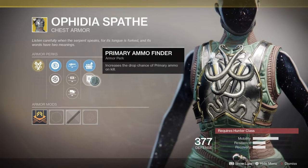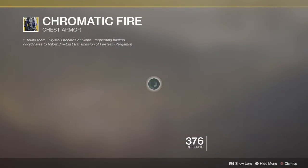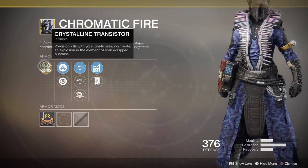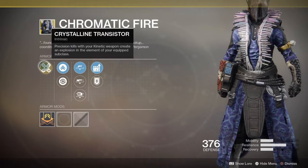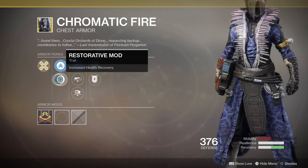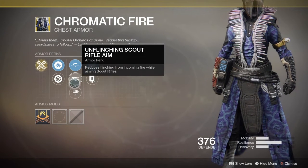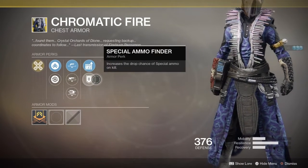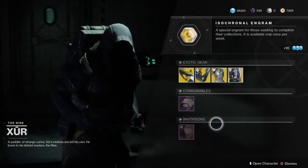And last but not least, our final exotic for this week is an exotic for the Warlock class called the Chromatic Fire — another chest piece. It comes with an intrinsic perk called Crystalline Transistor: precision kills with your kinetic weapon create an explosion in the element of your equipped subclass. Also comes with Mobility Enhancement Mod, Restorative Mod, Unflinching Hand Cannon Aim, Unflinching Scout Rifle Aim, Unflinching Large Arms, Sidearm Reserve, and Special Ammo Finder.